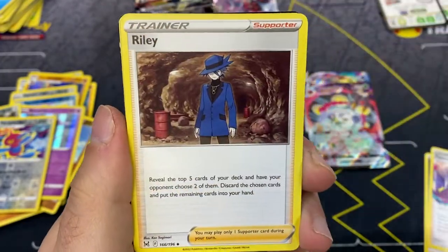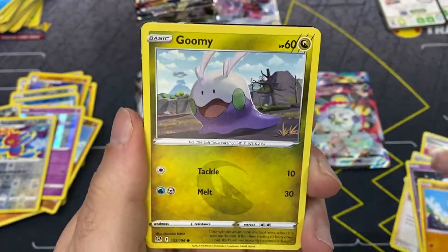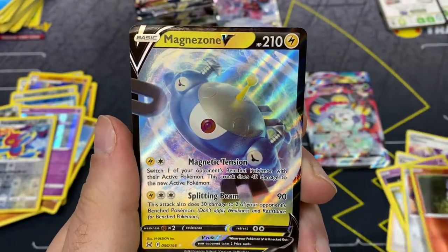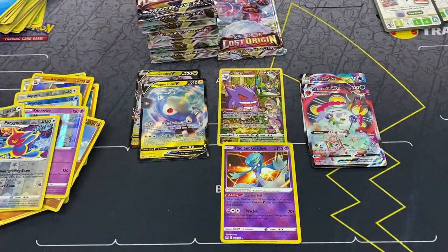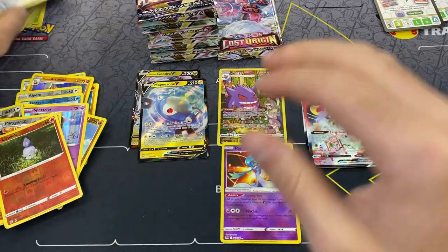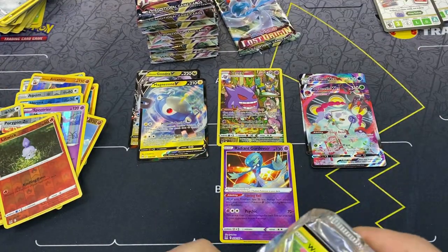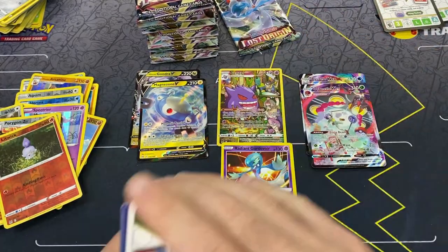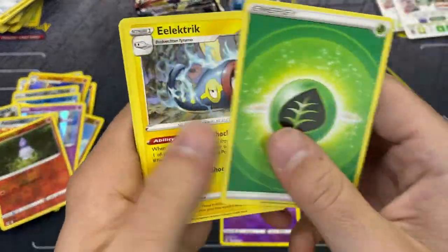Fantina, Riley, Nuzleaf, Zorua, Goomy, Snover, Bronzor, Litwick - are we getting a double hit? Magnezone V to round this one out. We've only had two regular V cards which is good because you obviously want the other hits to be VMAxes or character cards. We're about halfway through the box and we're on six hits, so we're still on pace for a 12-hit box which is very nice. We haven't hit any secret rares yet.